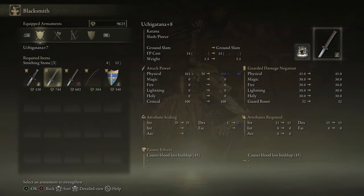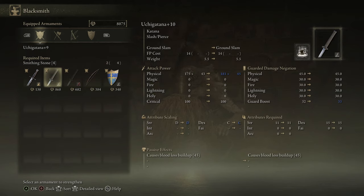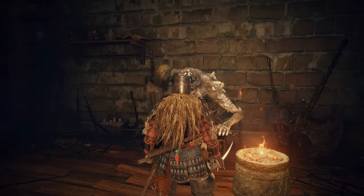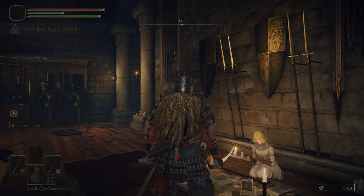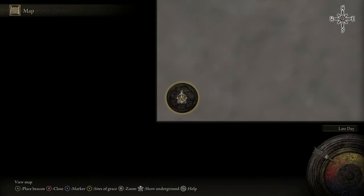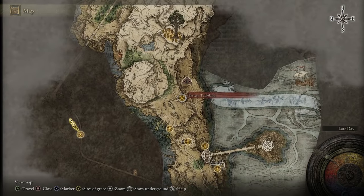We've walked back to the Roundtable Hold and we're using our Smithing Stone 3s to upgrade our katanas. We've fully upgraded one katana through the Smithing Stone 3 upgrade path, and now we can upgrade the secondary katana using our remaining Smithing Stone 3s. We're going to upgrade one fully and then use residual smithing stones to upgrade the other — not one upgrade at a time for each.